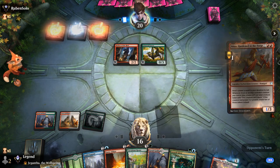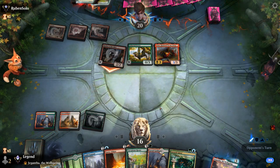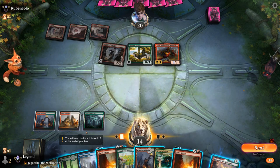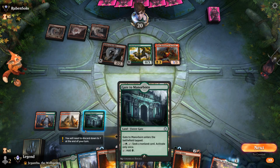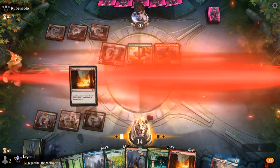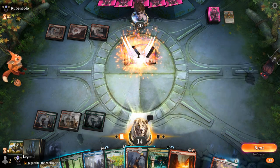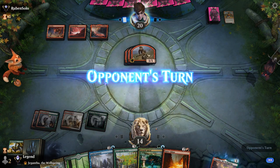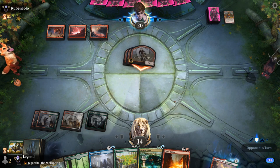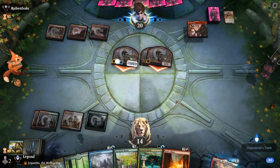Opponent hit their land drop — there's Anax, and now I'm happy to cast Gates Ablaze. Opponent will get a couple 1/1s including from the Grazer thanks to Anax, but a second Gates Ablaze will help stem the bleeding. We do this now and then play another tapped land, keeping our Plaza for later — not in any danger of taking lethal even if Torbran shows up. They've got an Ember Cleave but just on 1/1s, not too painful.